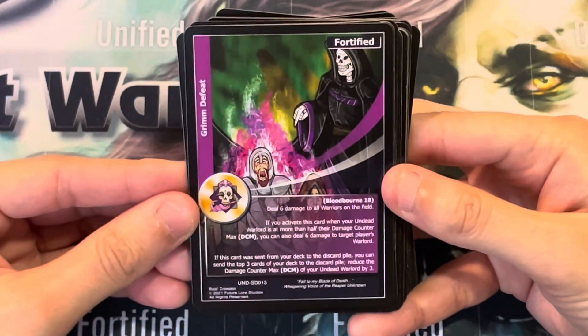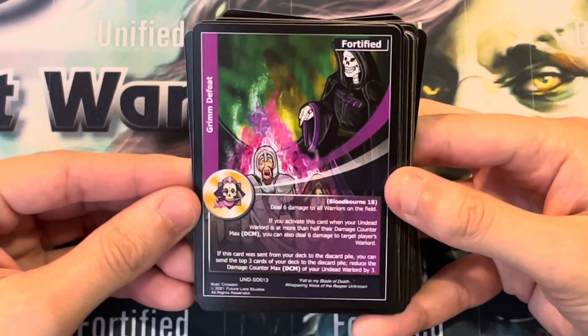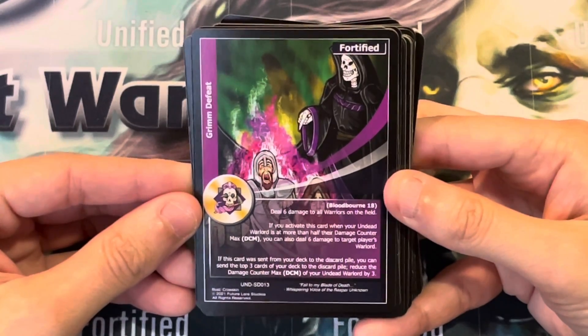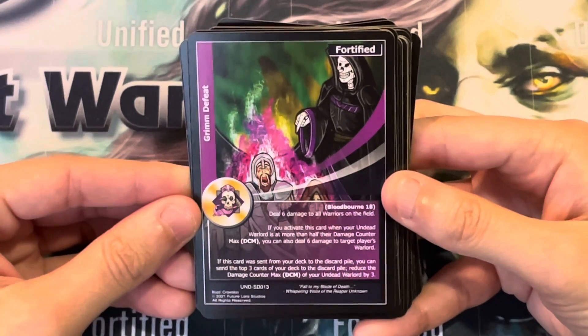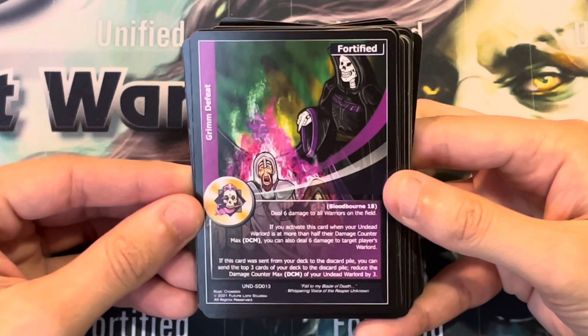Grimm Defeat. Bloodborne 18. Deal 6 damage to all warriors on the field. If you activate this card when your undead warlord is at more than half their damage counter max (DCM), you can also deal 6 damage to target player's warlord. If this card was sent from your deck to the discard pile, you can send the top 3 cards from your deck to the discard pile and reduce the damage counter max of your undead warlord by 3.